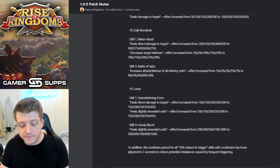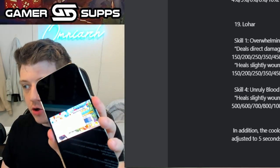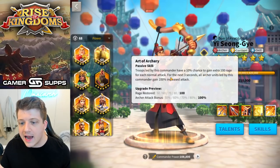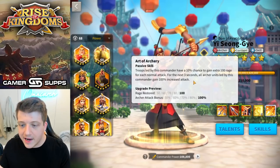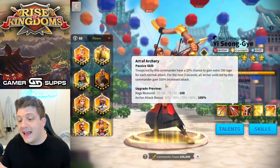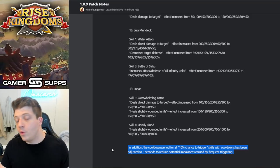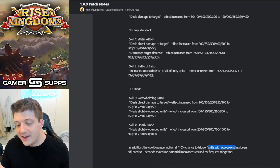I followed up by taking a screenshot of Isongye's second skill, which is the primary focus of this video. His second skill says: 'Troops led by this commander have a 10% chance to gain an extra 100 rage for each normal attack for the next three seconds; all archer units gain 100% increased attack.' My question was: can this skill pop off more than once every five seconds?